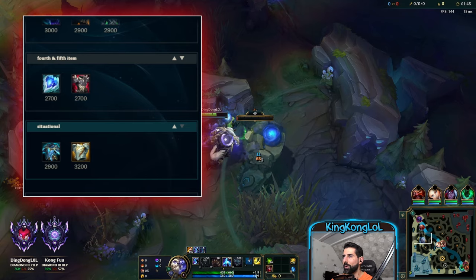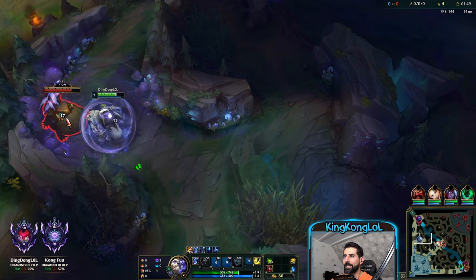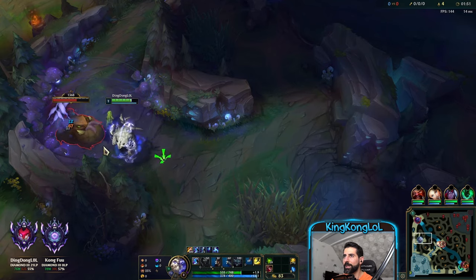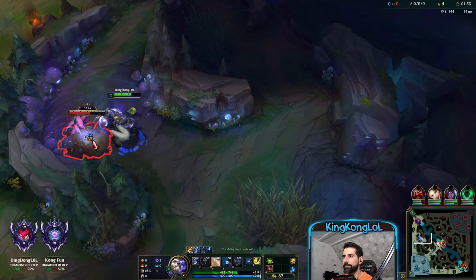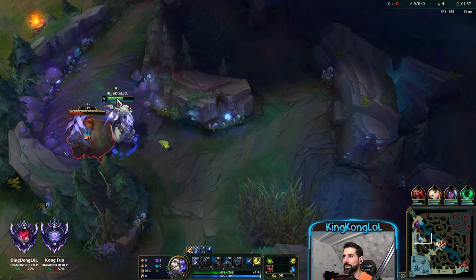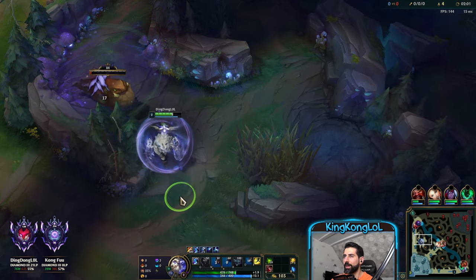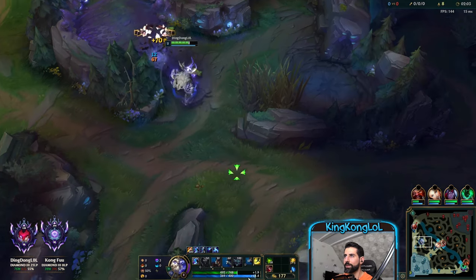So we're gonna smite this bad boy over here, go to the Gromp, and do a clean camp clear. Then we look for a gank — either mid lane, bot lane — or we look for our sweet nice Drake. That's how we roll with the Volibear, guys.